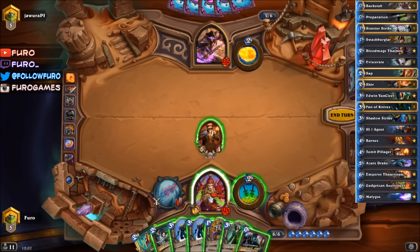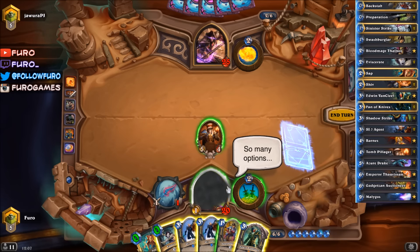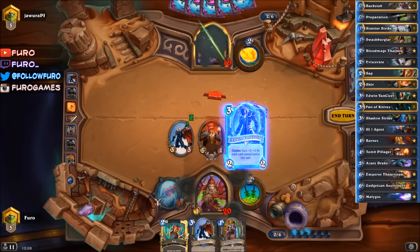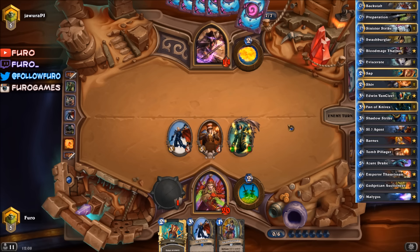Swashburglar - now we can play Preparation, Eviscerate, Agent, Edwin. Well, that's decent. Much damage in the face - down to 14. Edwin is an 8/8. So he needs to clear the Edwin here. Definitely. Violent's Portal is of course not enough, so he would need two spells if he's not getting a Holy Morph.